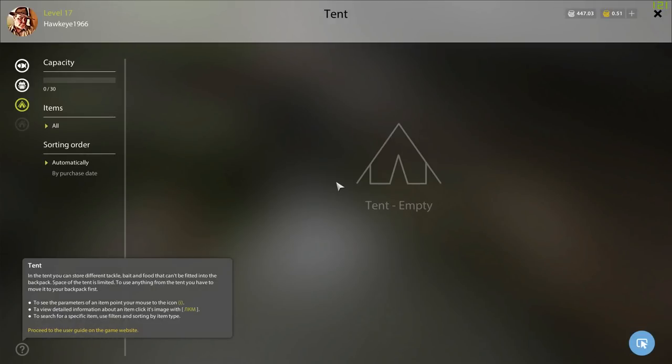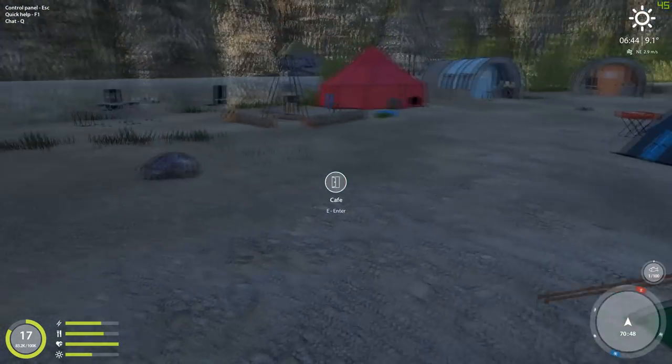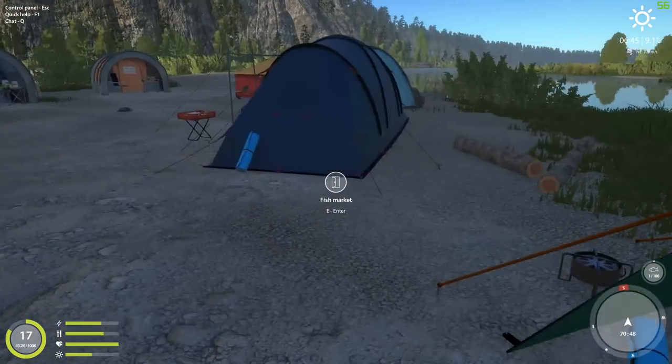So it looks like we've got a tent. I guess we can store stuff here. In a tent you can store different tackle, bait, and food that can't be fitted into the backpack. The space in the tent is limited — to use anything from the tent you have to move it to your backpack first. Nice, very nice.